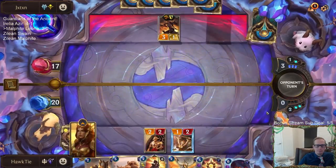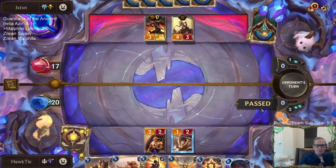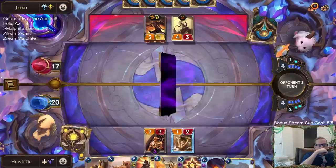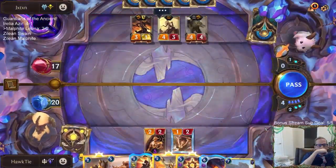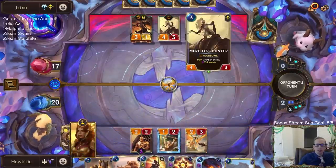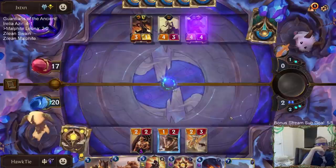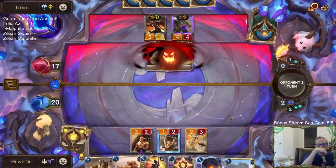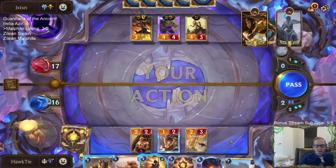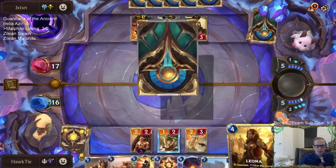They're going to find a gift for Renekton. Man, that card is broken — why is that card so big? Renekton — why is this thing a 4/3 with a keyword and an amazing ability? It's better than a lot of 3-mana champions. Leona!